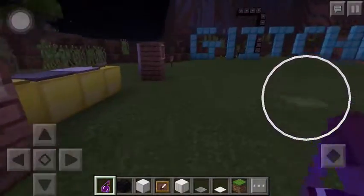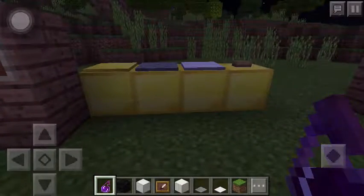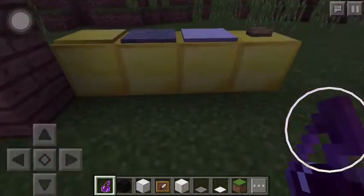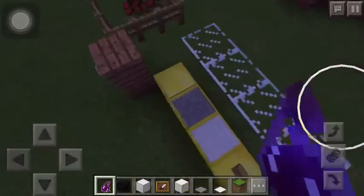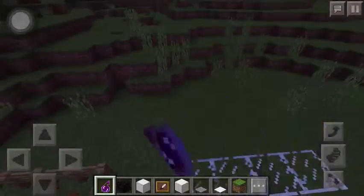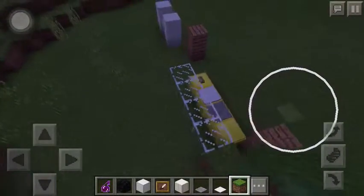As you can see here, this is just a glitch with glass, and it probably also works in lower versions. You don't see the glass, but of course you can see it right now. You can maybe cover this up with some blocks — I'm just going to use dirt as an example.